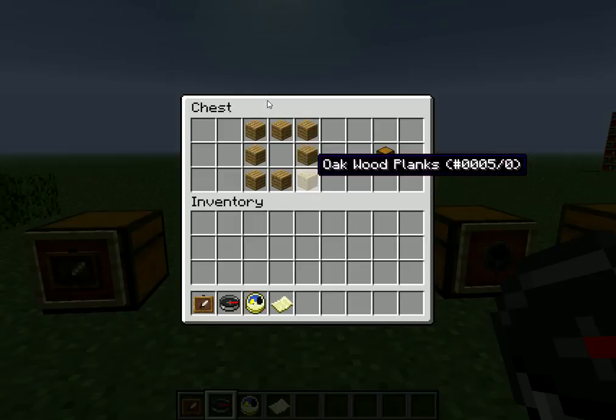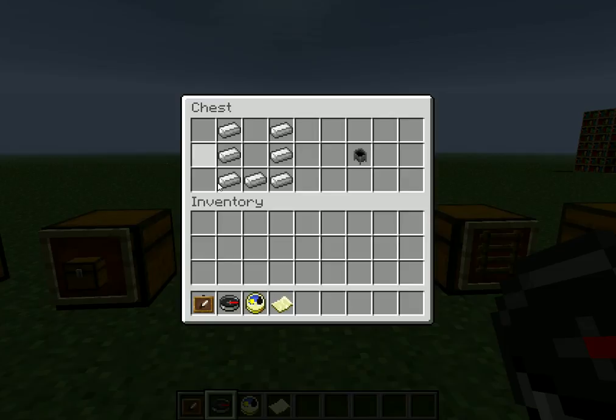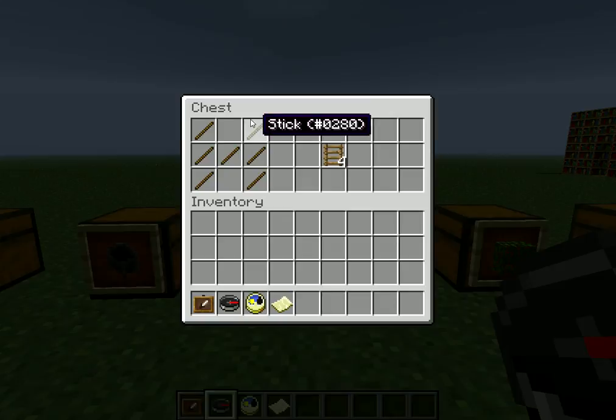Next is the chest, which all you have to do is have 8 wood put in a square, and then that will give you the chest. Next is the cauldron, which will hold water, and all you have to do is put about 6 iron ingots in a U shape, and that will make the cauldron.